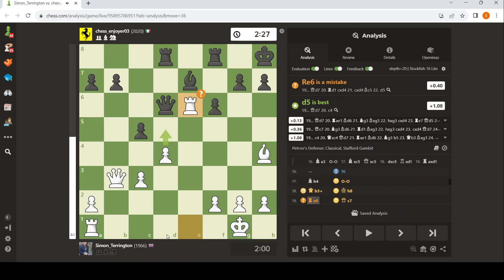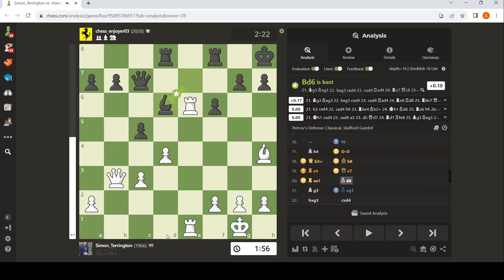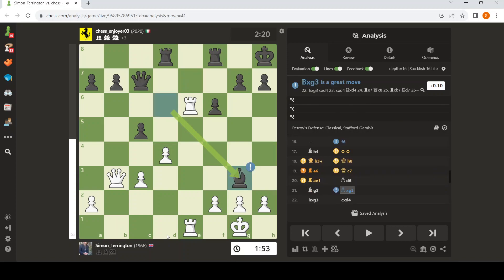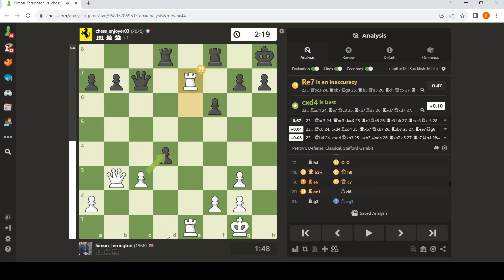If you look at it, White's still better, and it's kind of natural to double the rooks. Bishop there. This apparently is good, according to the computer. I don't know. I suppose I wanted access to the E7 square, didn't I? Which I then got.